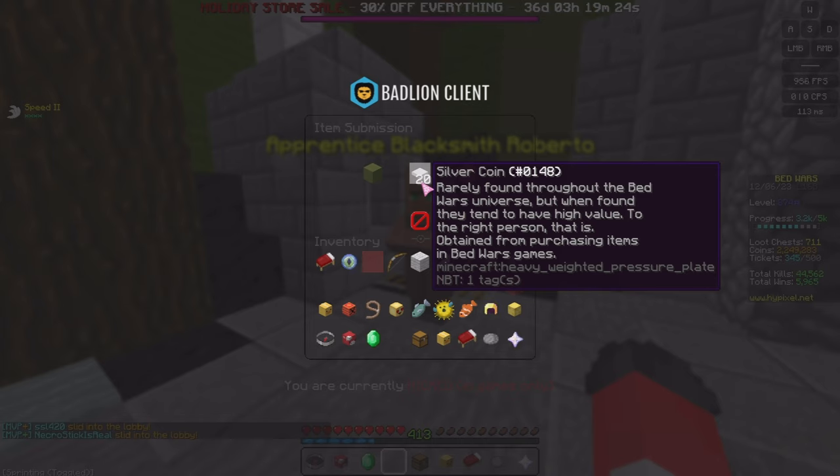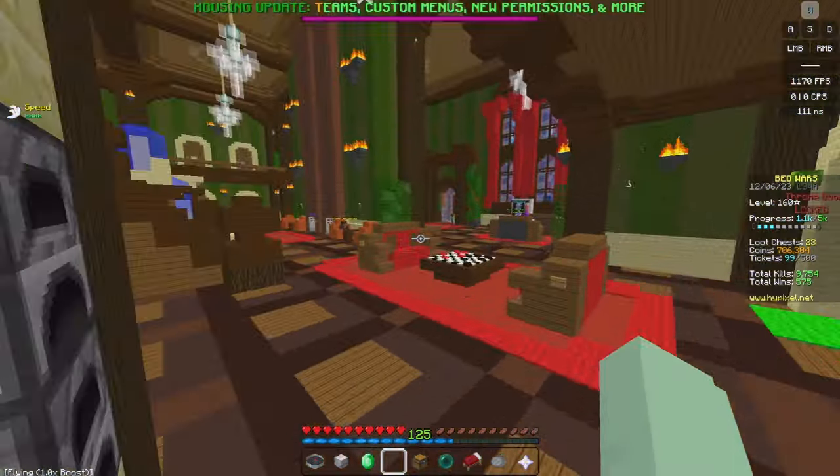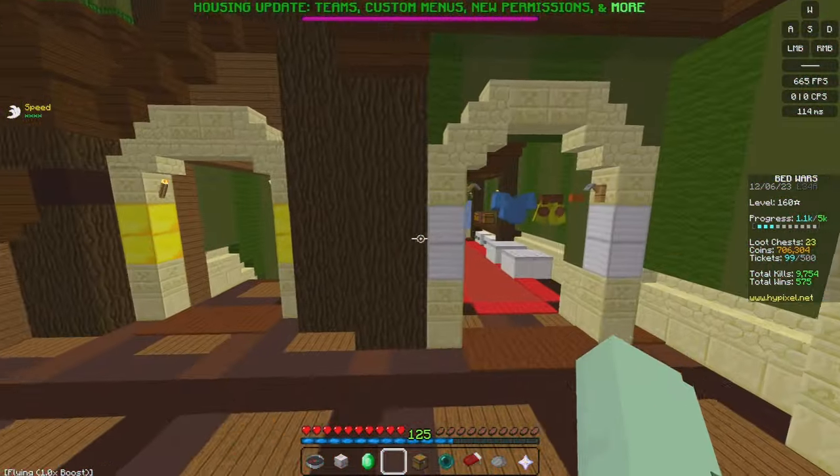You're also going to need 20 silver coins for this blacksmith quest. You get one silver coin per every item you purchase from the shopkeeper, so purchasing wool - which only costs four iron - is the quickest way. You can easily get 20 coins that way. So that's 520 iron total you'll need for that quest.